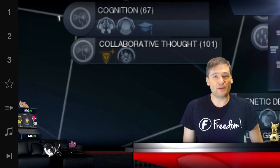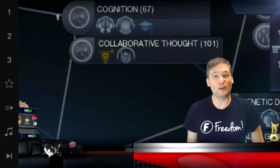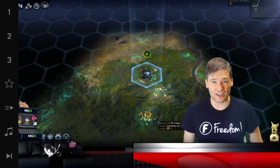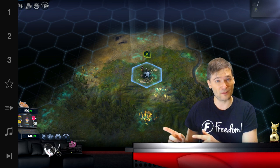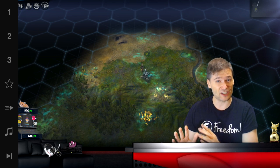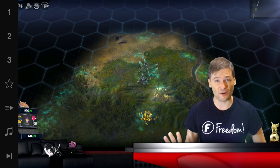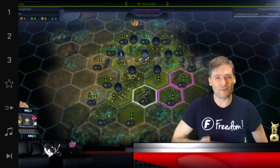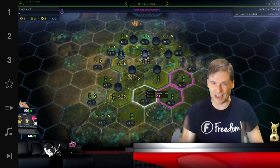That will let you build academies that give you plus five science on any terrain. They don't cost any energy, unlike terra farms which require six energy — and we'll focus on those later. I will give you a lot more tips in this series on the Freedom Channel so you can play Civ VI like a pro.